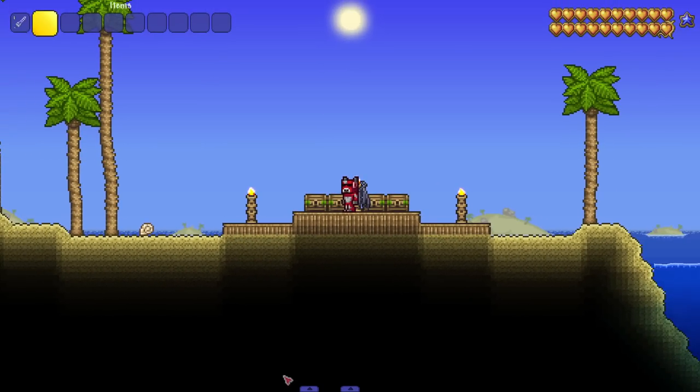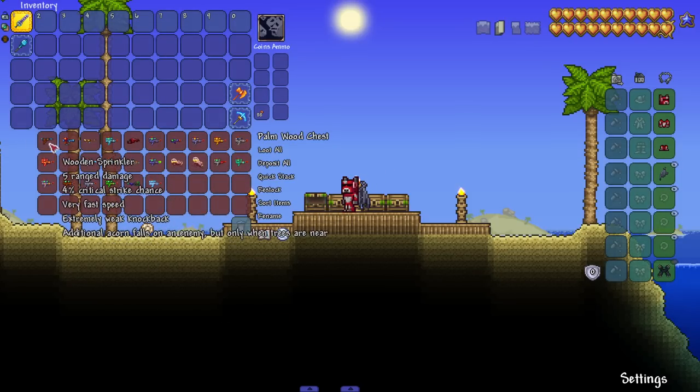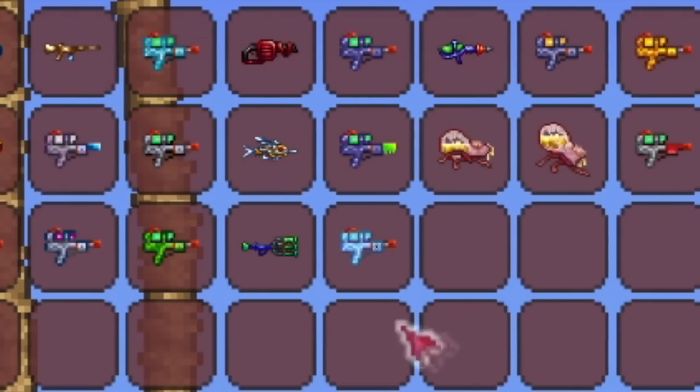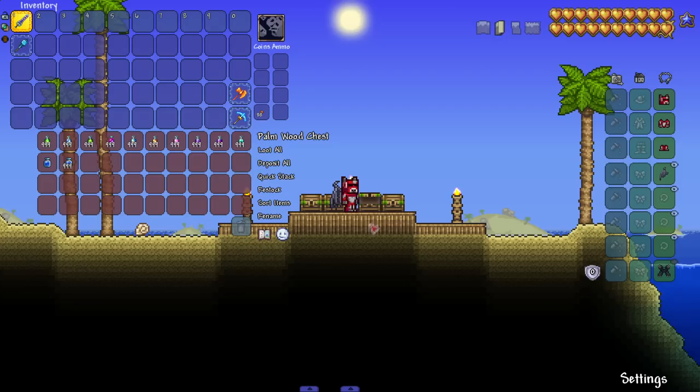Hey everyone, it's summertime, which means it's time to be on the beach spraying each other with water guns — okay, maybe not with suspicious liquids. We got a mod here that adds in a bunch of water guns. The mod is called 'More Water Guns,' and as you can see, it adds quite a few. Not only that, it has some accessories and ammo types too. Let's get to it.